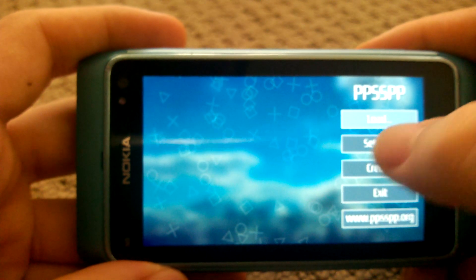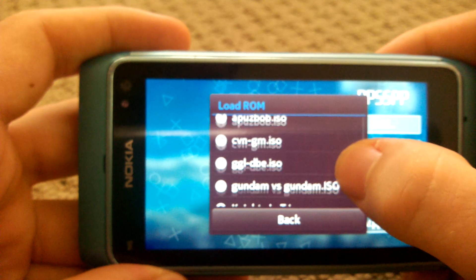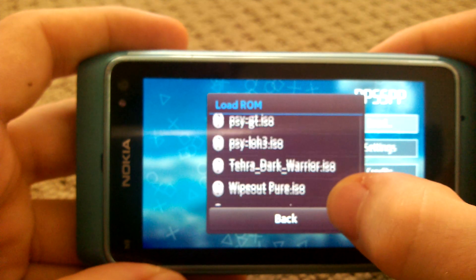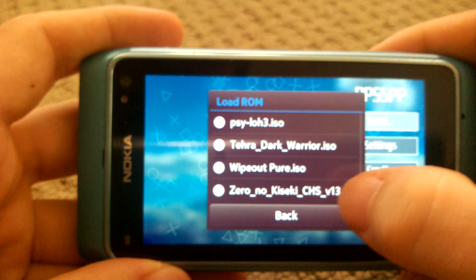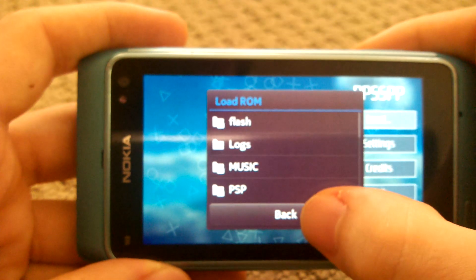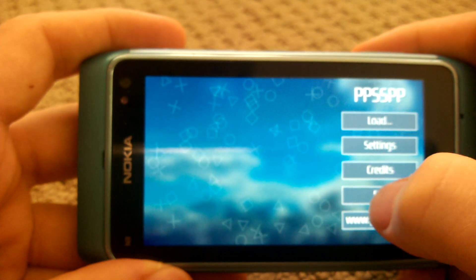For example, there's Puzzle Bubble. There's some that run half speed as well — Zero No Kiseki runs at 30 frames. I'll have some demonstrations of these games at a later time. Thanks for watching.